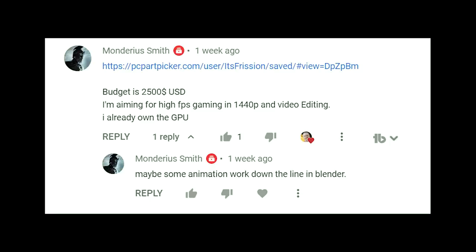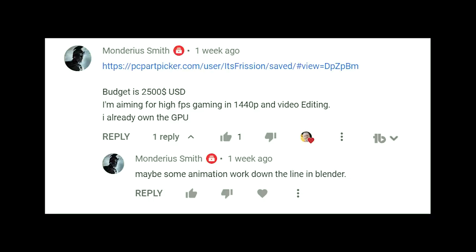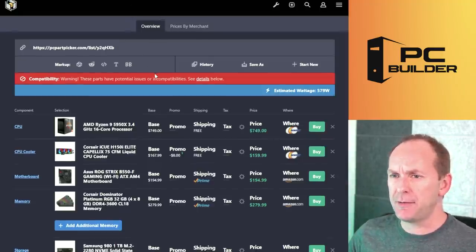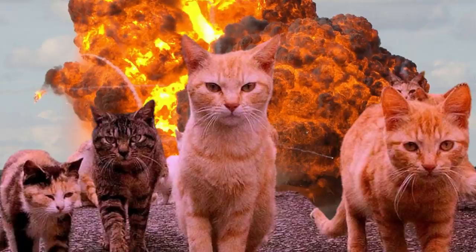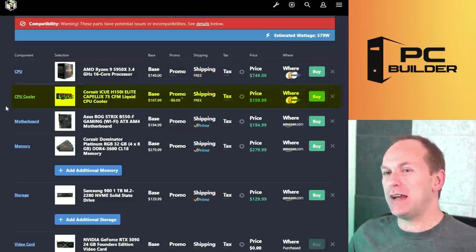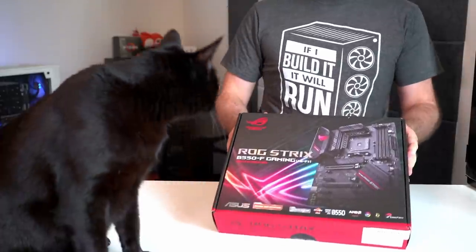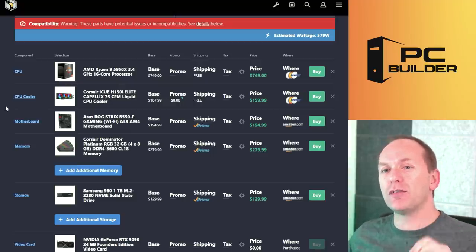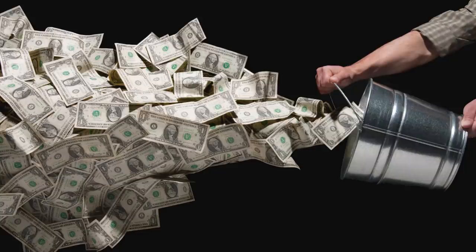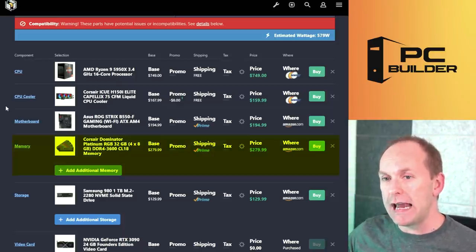We've got Mondera Smith with a budget of $2,500 USD, aiming for high FPS gaming at 1440p and video editing, already owns a GPU. They also want to do animation work in Blender down the line — so it's a mix of productivity. They've got a Ryzen 9 5950X — that's a kaboom, a no-holds-barred system. There's a Corsair iCUE H150i Elite 360mm all-in-one liquid cooler, an Asus ROG Strix B550-F motherboard — great choice, no overspending there — and Corsair Dominator 4x8GB for 32GB at DDR4-3600 CL18.